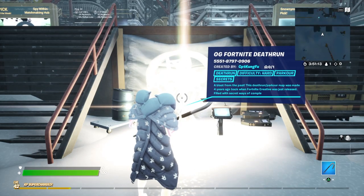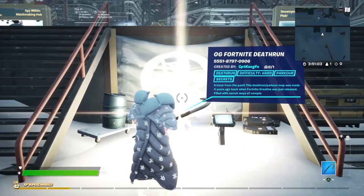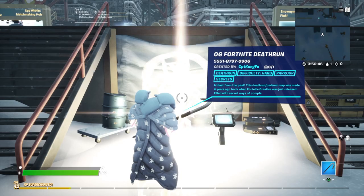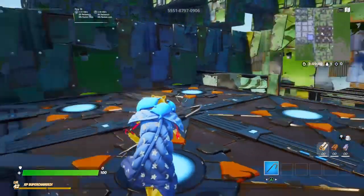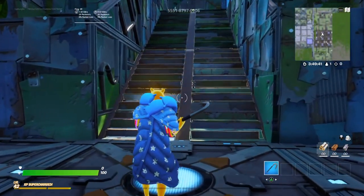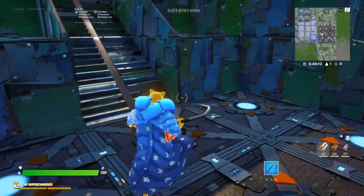Alright everybody, we're in Fortnite Creative right now, and this is the map right here — the OG Fortnite Death Run by CPT Kung Fu. Sounds like a really cool guy. The description reads: it's a death run. The difficulty is hard. There are quite a few difficult levels, and if you are not experienced in this, you might have a little bit of trouble, but luckily there are many ways of completing different levels. This map is filled with crazy secrets and stuff.